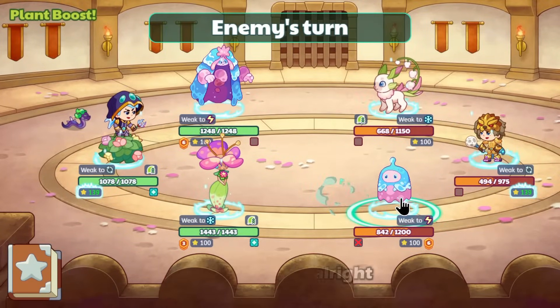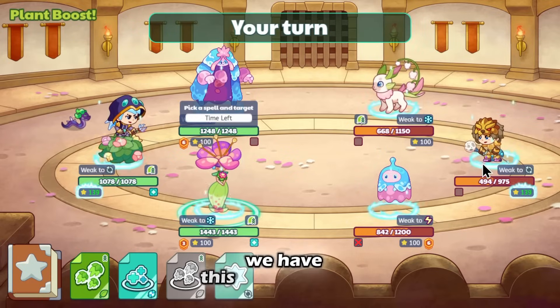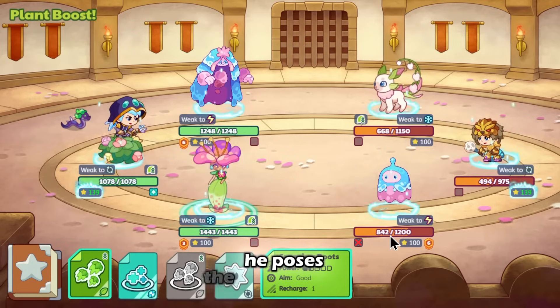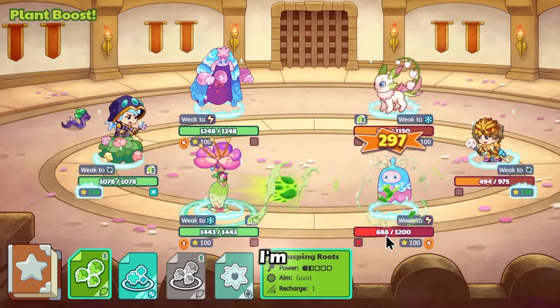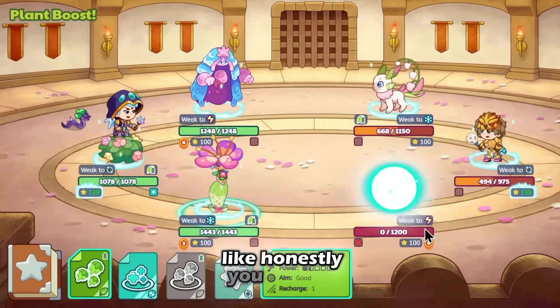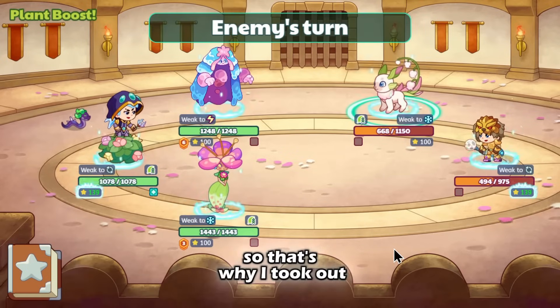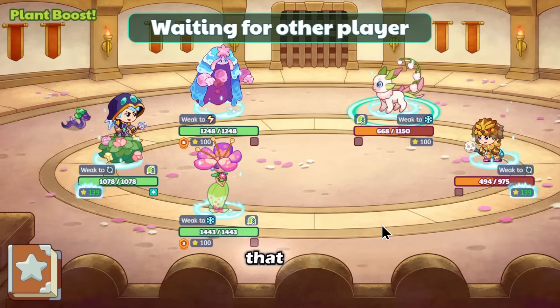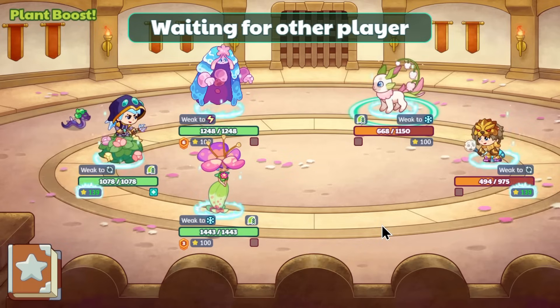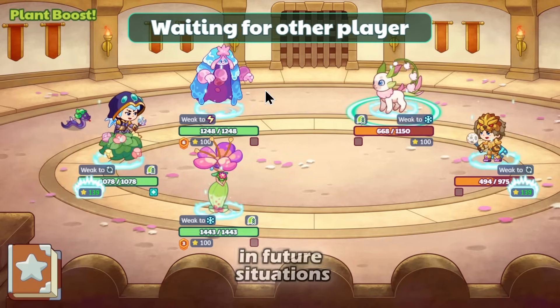Alright, so although we have Mythical Epic standing here and this other pet, we go for the one that poses the biggest threat. A big tip here is just to study the spells — you want to be aware of what these things can do to you. That's why I took out that guy instead. I know that this guy can deal some serious damage to me, and taking him out will help me prevent a lot of damage in future situations.